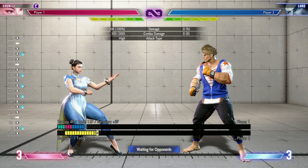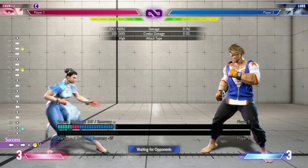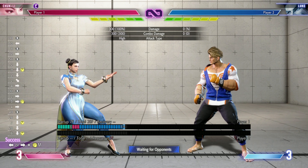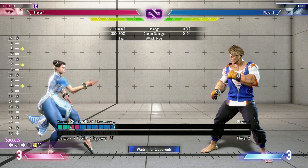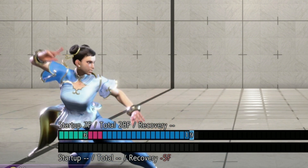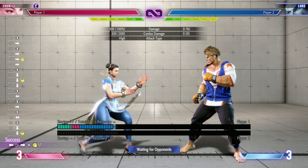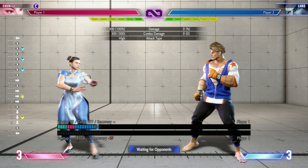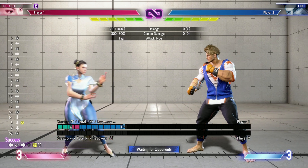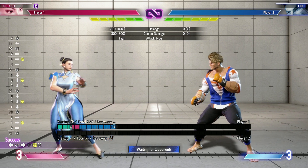It gets so much more in-depth as we go into factors like basic pokes. Chun-Li's forward medium punch is a poke, down medium kick is a poke — they both start up in seven frames, so you'd think they're equal. But the forward medium punch only has 15 frames of recovery, while down medium kick has 19 frames of recovery, and it shows you this in both the numbers and the bars. So if you were trying to whiff punish — which is a much bigger deal in this game — it's much easier to whiff punish the medium punch because you have four more frames to do so.